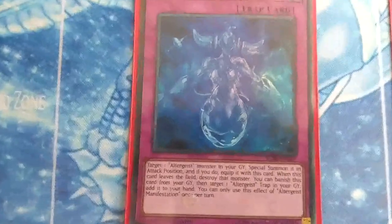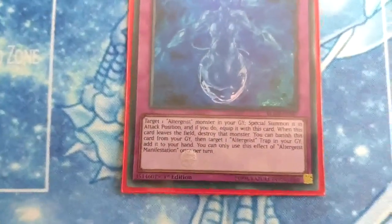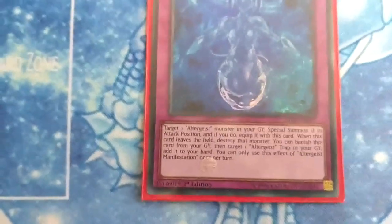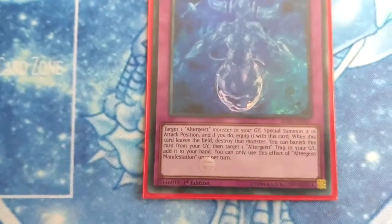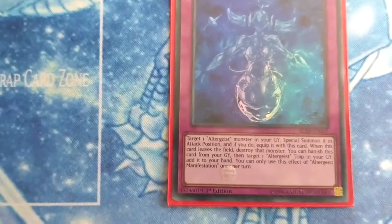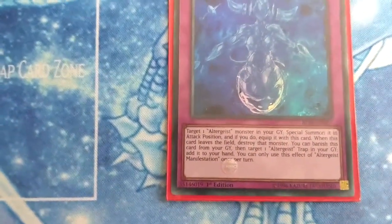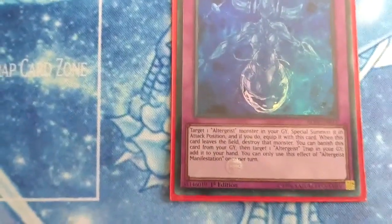Altergeist Manifestation: target one Altergeist monster in your graveyard, special summon it in attack position, and equip it with this card. When this card leaves the field, destroy that monster. You can banish this card from your graveyard, then target one Altergeist trap in your graveyard and add it to your hand. You can only use this effect of Altergeist Manifestation once per turn.